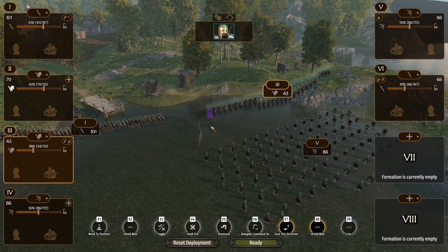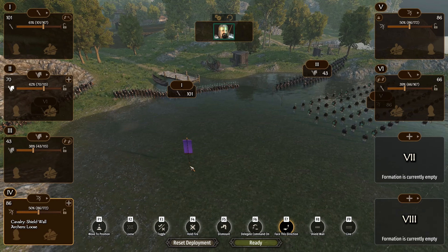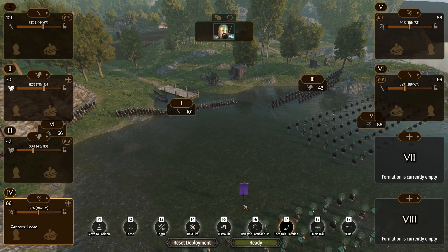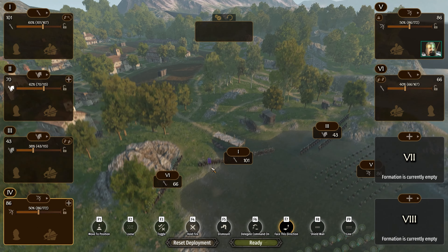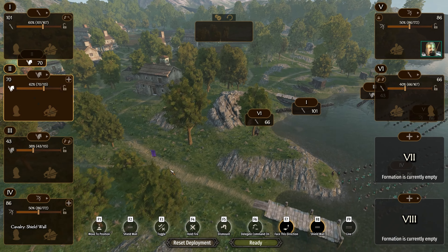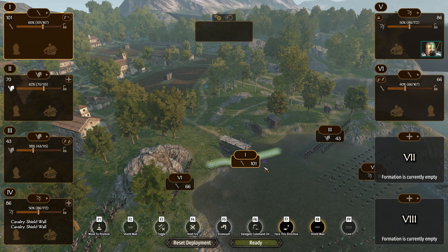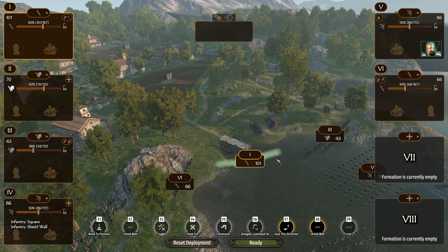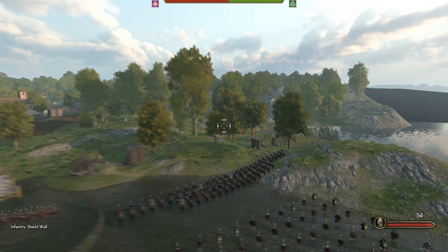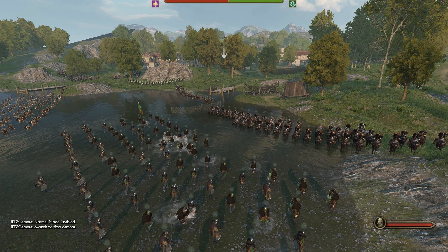Over here we're also putting javelin cavalry — most of these guys have javelins, the Batanian mounted skirmisher — to help slow down enemies and provide javelin fire. The fifth archers go right in here. The fourth archers are weaker and we're going to have them hold fire and stay towards the rear at the beginning of the battle — we won't use them early on because they will run out of ammo very quickly. The first division idea is just like the last battle: square and then attack the enemy with the sixth, throwing javelins and axes while they're attacking that first division.